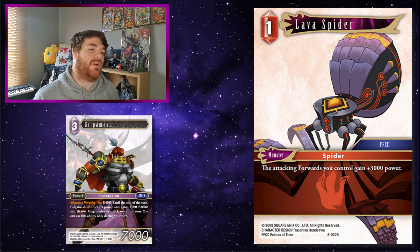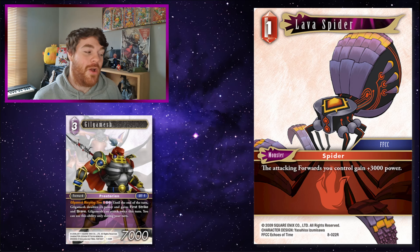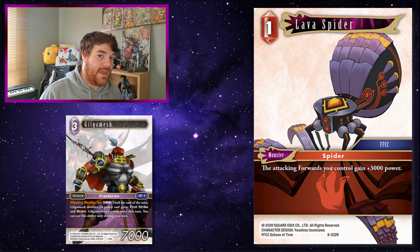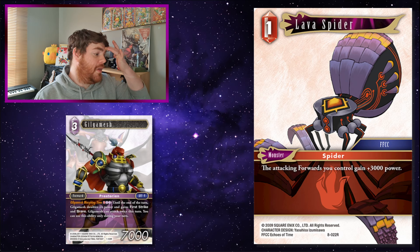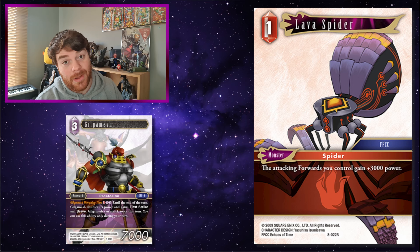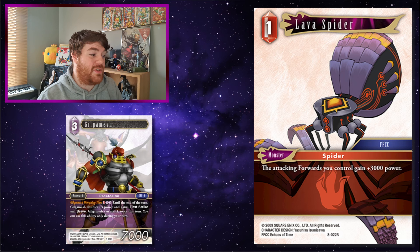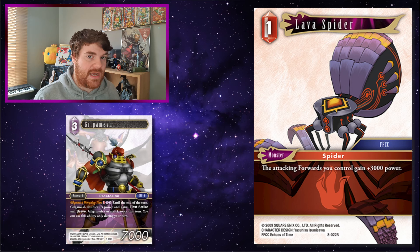Lava Spider! I know Gilgamesh doubles his power when he attacks, but you could attack with Gilgamesh — you'd need to get him Brave beforehand so he doesn't dull when he attacks — and then when he gains the plus 2,000 from Lava Spider, use Morphing Time, at which point he doubles his power including the Lava Spider buff. He'd go from potentially a 14k to actually being a 20k forward. Lava Spider would then remove the buff, so he'd go down in power a bit once he stops attacking, but still silly and fun. Also, you can actually use Gilgamesh's ability multiple times — as many Gilgamesh cards as you have in hand — just keep doubling his power. If you've got lots of forwards multi-attacking, having that constant 3k buff on all your forwards when they attack is really good.